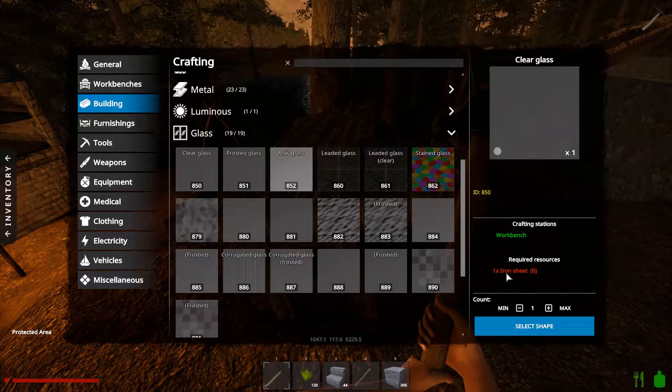What do you need to do to make glass? It's definitely not iron to make glass. When the developer gets sand in the game, you would probably put sand in the furnace and that would become glass — I think that's how it's going to be. Anyway, so what we need is to make a whole bunch of iron sheets and then we can start making glass.